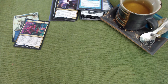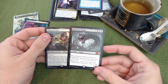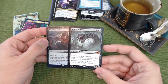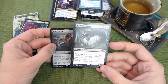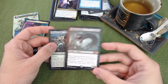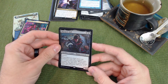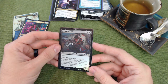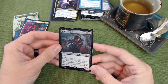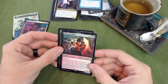Massacre Wurm is an auto-include: when it enters, creatures opponents control get minus two minus two until end of turn, and whenever a creature an opponent controls dies that player loses two life — can effectively become a token board wipe. Massacre Girl has menace and when she enters, each other creature gets minus one minus one until end of turn, and whenever a creature dies that turn each creature other than Massacre Girl gets minus one minus one again, cascading into a board wipe.